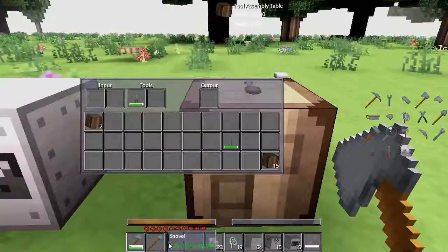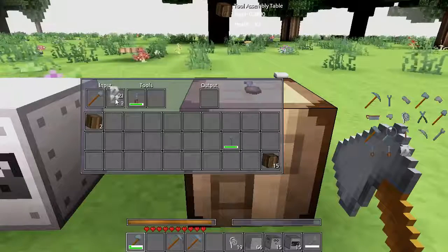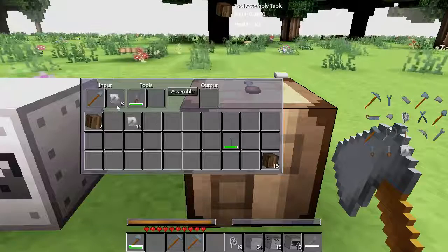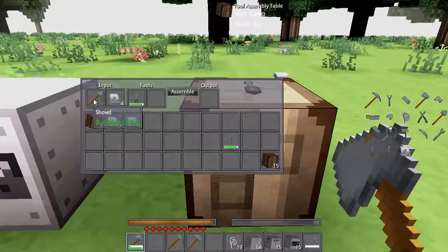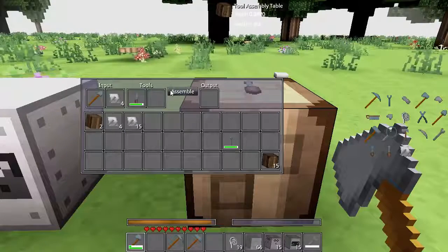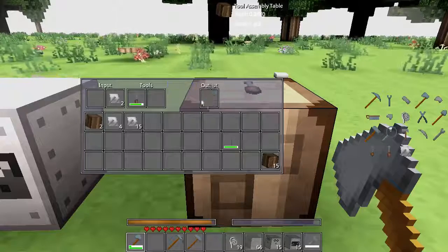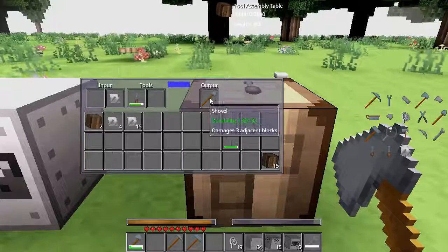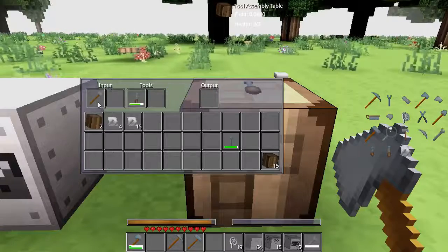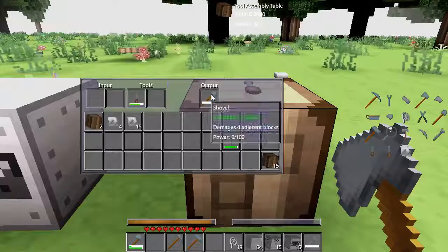Let's do something even more awesome. Let's take this shovel. Let's start small — we're going to add four tool extensions to this guy. Two, three, four. And then also add our mainspring so we can wind it up with power.